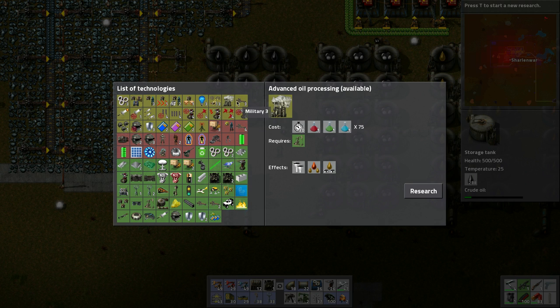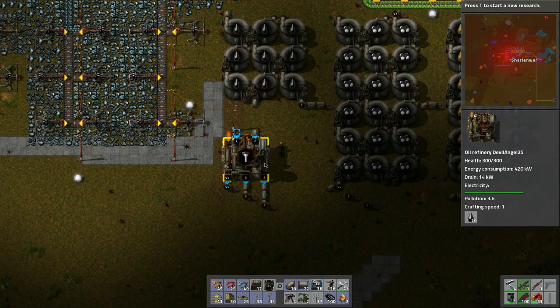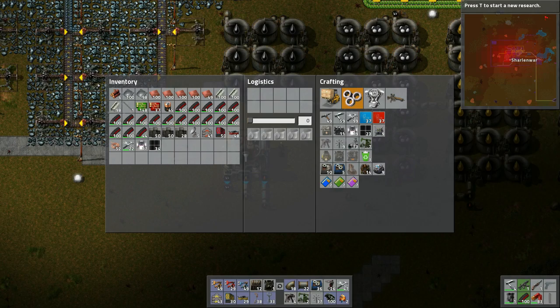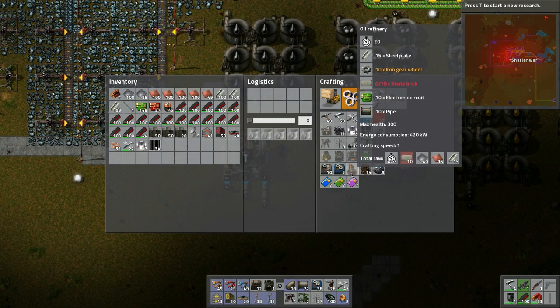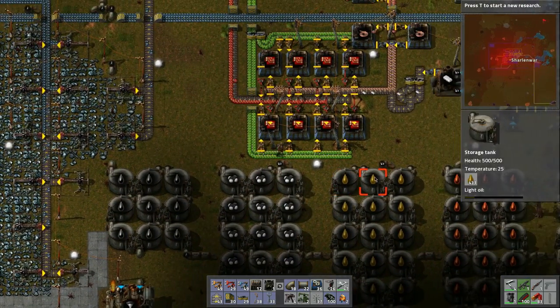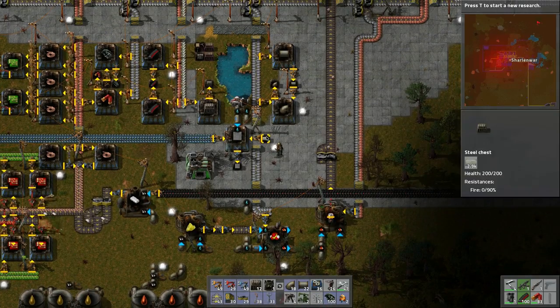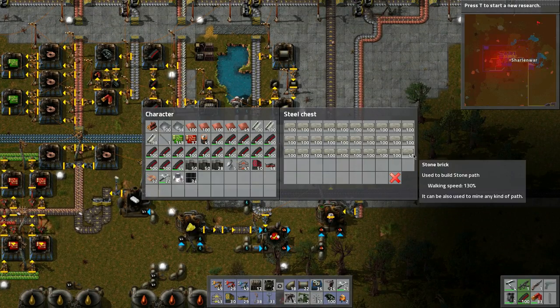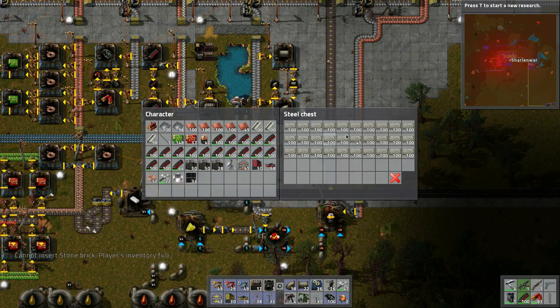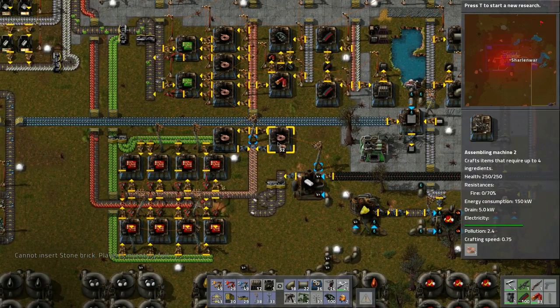Lab efficiency and advanced oil processing — what we'll do is hold off on research and let it build up. I want to expand — I need another oil refinery. Chemical oil refinery requires stone bricks — that's interesting. We'll find those right in here.